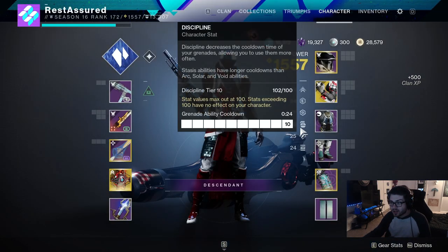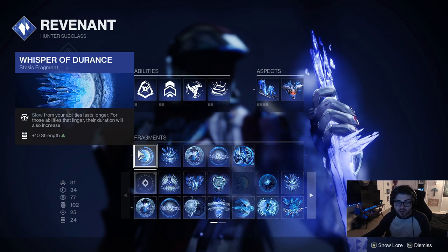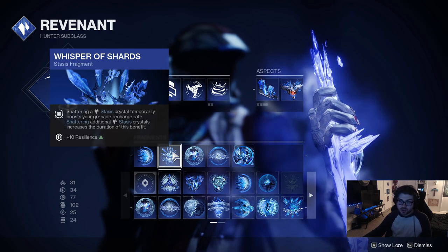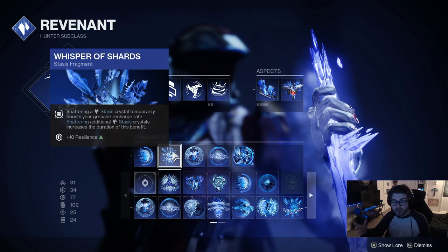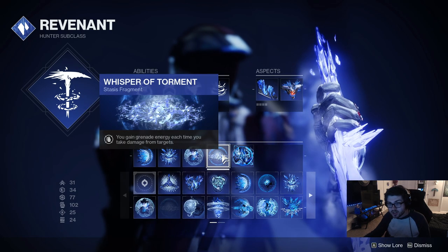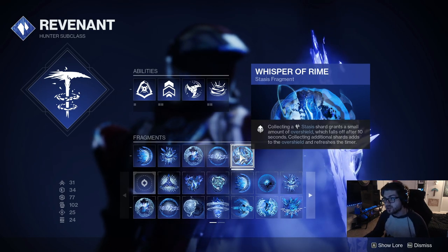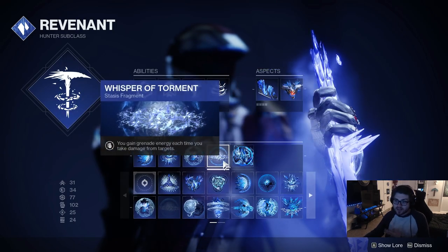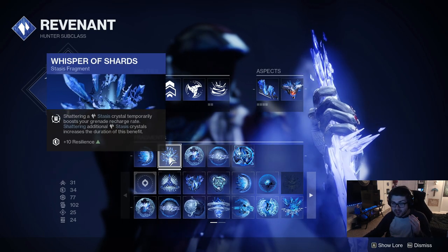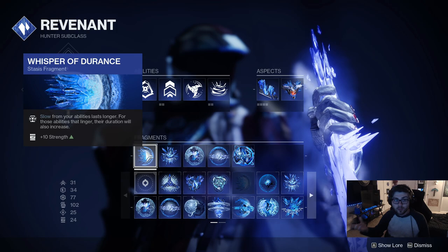Your Dust Field has a one minute four second cooldown, and with high Hunter Discipline it goes to 24 seconds. We have Whisper of Rending, so your slow is better, making your Dust Field even better. Whisper of Shards means when you shatter a Stasis Crystal, you temporarily gain Grenade Regeneration — with your mods you actually get full Grenade Energy back. Whisper of Chains gives you reduced damage when near a frozen target or Stasis Crystal. Then Whisper of Torment gets Grenade Energy back when you take damage. And Whisper of Rime means when you collect a Stasis Shard, you're gonna get an Overshield. A lot of this is involved around taking damage: the damage you take is reduced, you have an Overshield healing you, and you get that Grenade back to further increase your damage reduction.